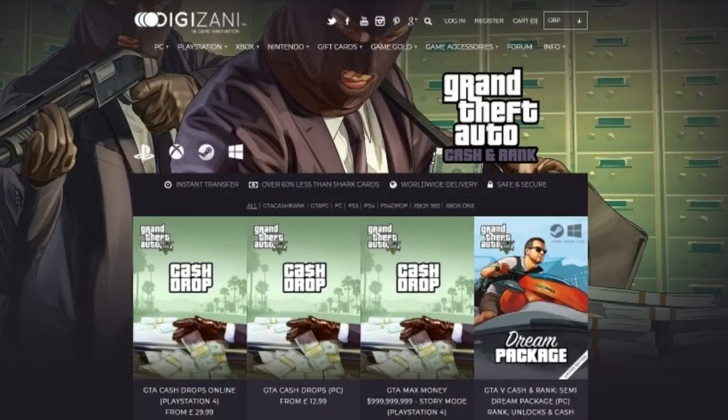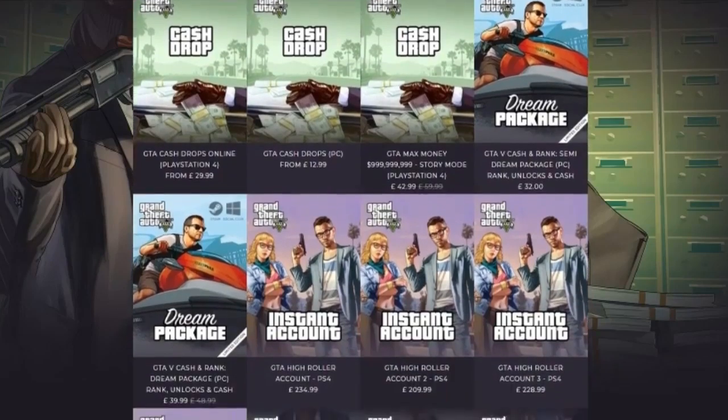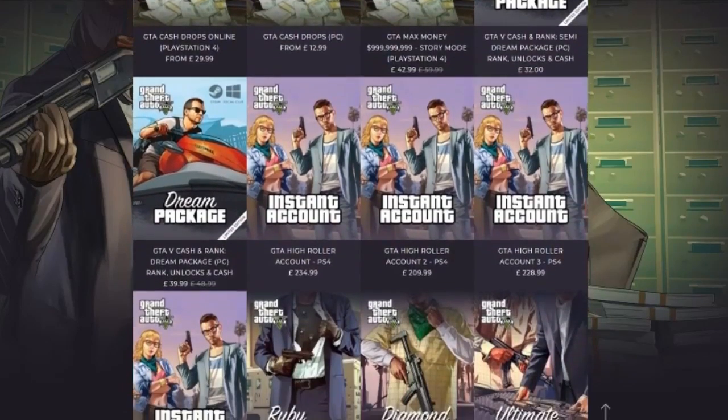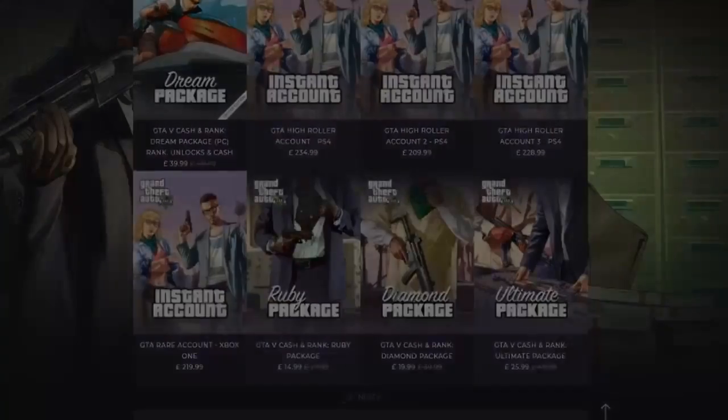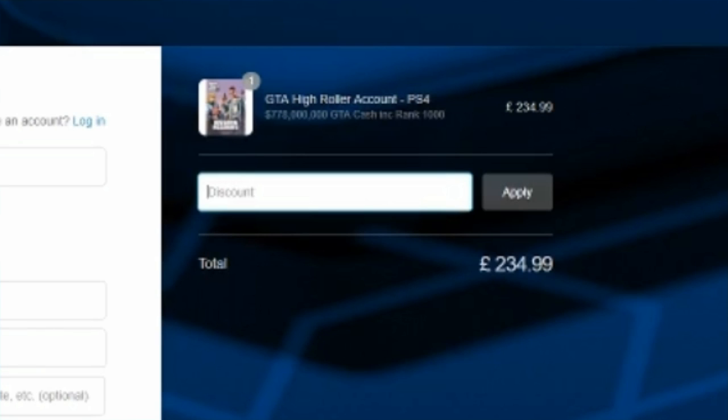If you are looking for cheap, fast and reliable modded accounts make sure to check out Digizani — this is my go-to website for legit modded accounts on PS4, Xbox and PC, and they even sell cash drops. Use the code 'GLITCH' at checkout for a discount. The link will be in the description, make sure to go and check it out.